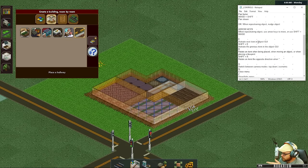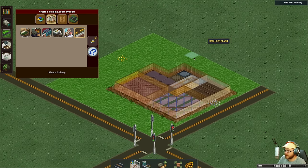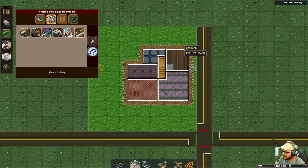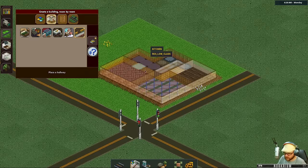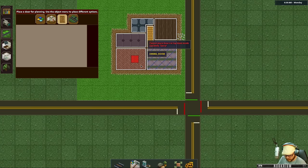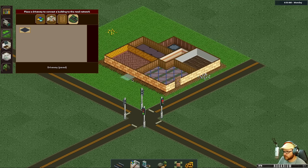We can rotate items when we put them down. We've got this camera mode — isometric at the moment — and we can hit G to switch into top down, which would be a lot easier for building. Let's go get ourselves a door and place it, then get a driveway and pack it in around the side like that.